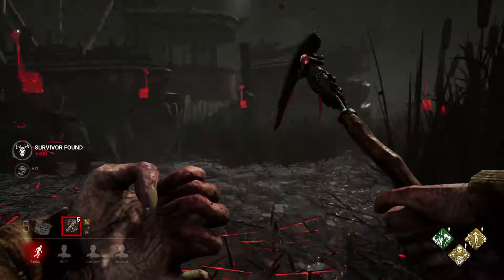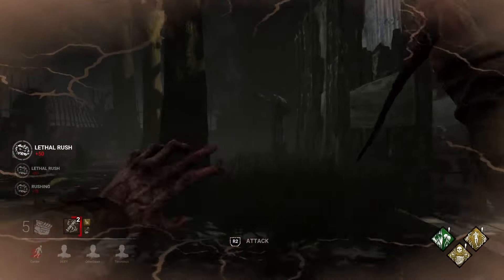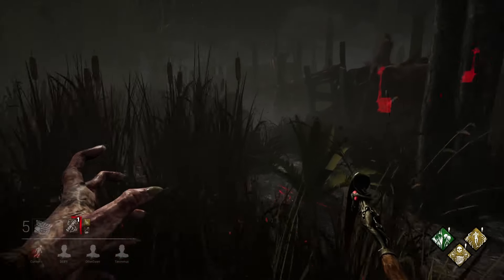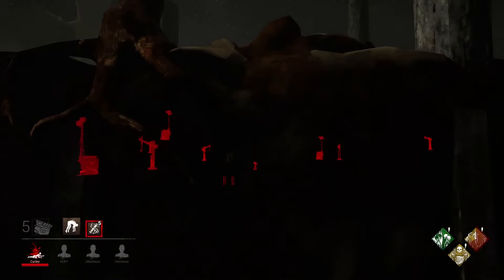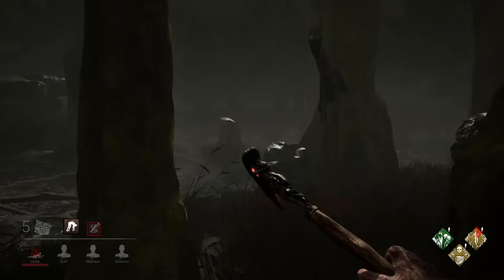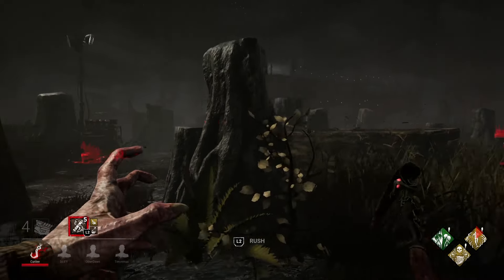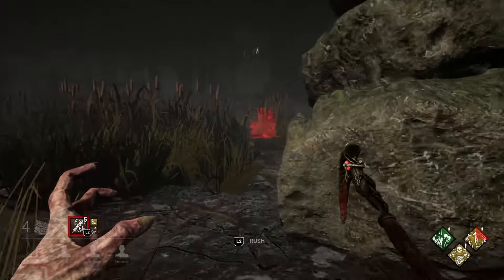Oh hello, Meg's not paying attention. Time to do the lethal rush. I missed the tree — I was trying to hit the tree. Not off to a good start. Alright Meg, where are you? There you are. Not very stealthy, you should have kept running. Now you're going to go on a hook. Come on Blight, get her on that hook. Oh great, there goes the boat gen. This is going to be a challenge, I can tell. Let's go back to this gen because it had a decent amount of progress on it.